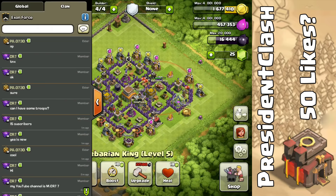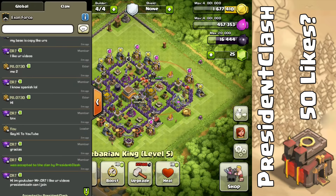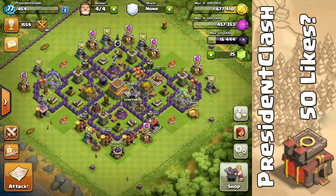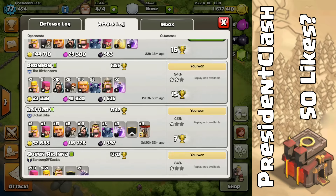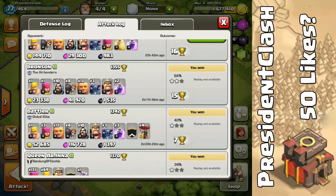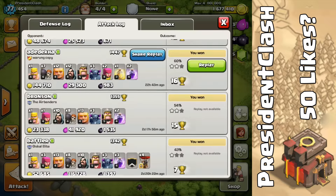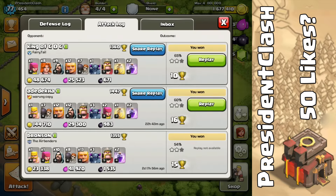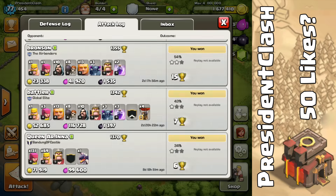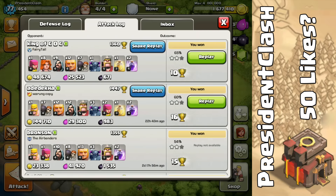That Valkyrie raid turned out a lot better than usual and I think I might just consider continuing to use this strategy. I need to get better at it so I can three-star. I have not three-starred with a single strategy yet — it takes practice to get good at three-starring, especially at Town Hall 8. At Town Hall 7 you just take out one air defense and go mass Dragons — that's pretty much a three-star every time.